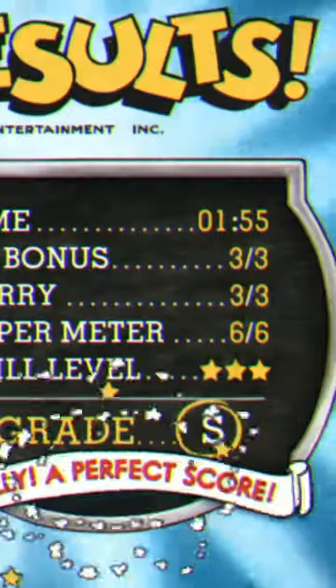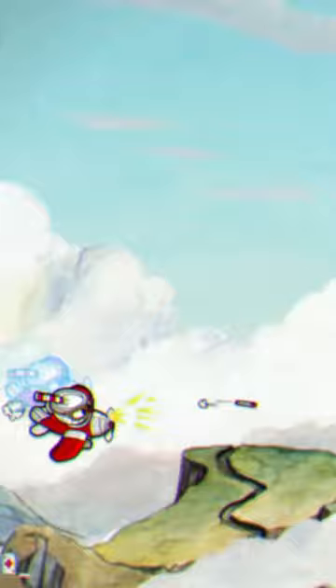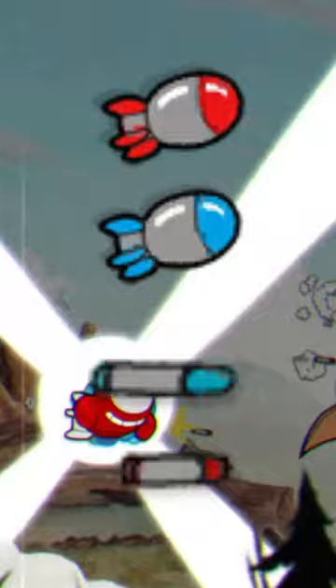We're back with another S-Rank. These are my top three tips to S-Rank Wally Warbles. Tip number one: if you have the DLC, use the Divine Relic. The Divine Relic is so good for plane levels because the only downside is that you have to switch weapons all the time, but there's only two weapons in plane levels, so it's absolutely broken. If you don't have the DLC, use the Coffee Charm.